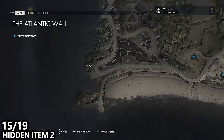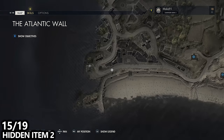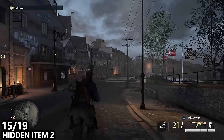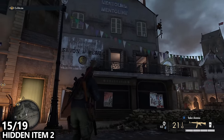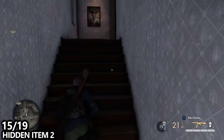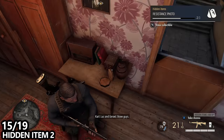If we follow the main road down towards the beach, you'll end up at this curve here. There is a beach defense side objective that should be automatically marked on your map from the collectibles we've been getting. If you go into the building which is kind of the last building before the town square opens up, go up the stairs and on the desk find hidden item number two — a photograph.